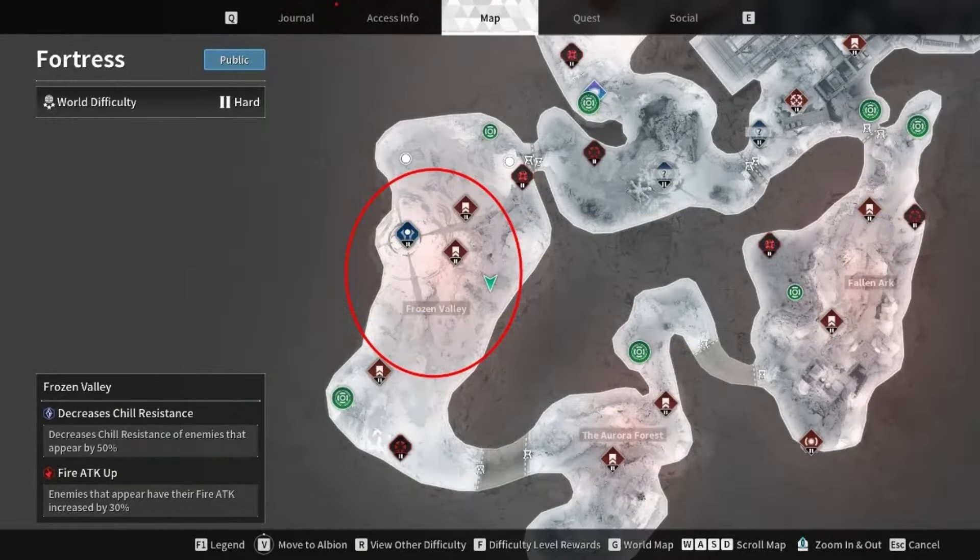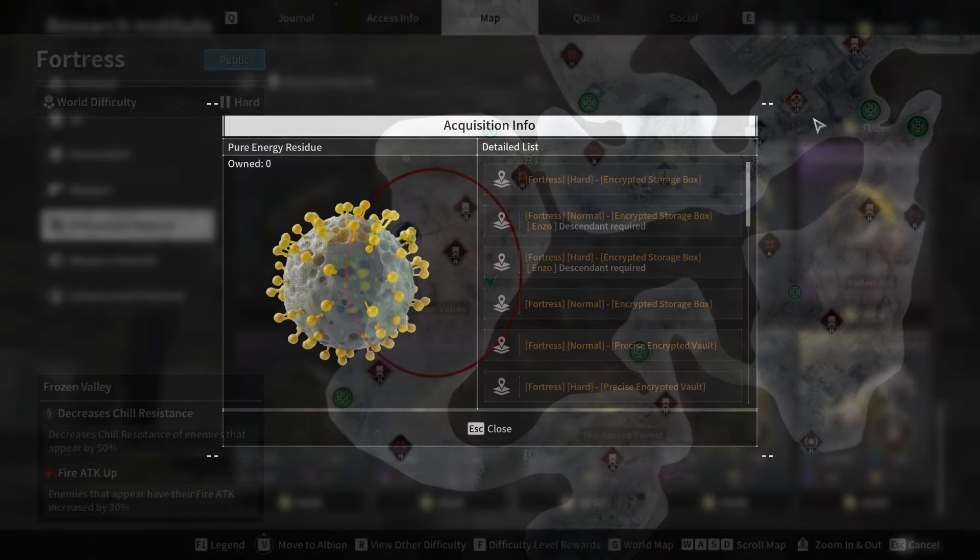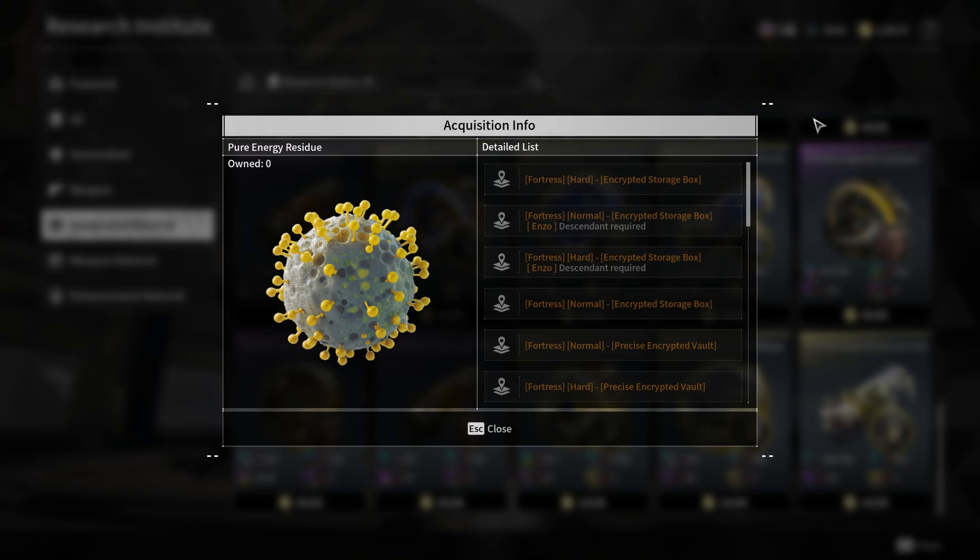The Frozen Valley battlefield in the Fortress is the best farming spot, as it has multiple encrypted vault spawns in close proximity. Open these vaults using your code analyzers and breakers to have a chance of obtaining pure energy residues.